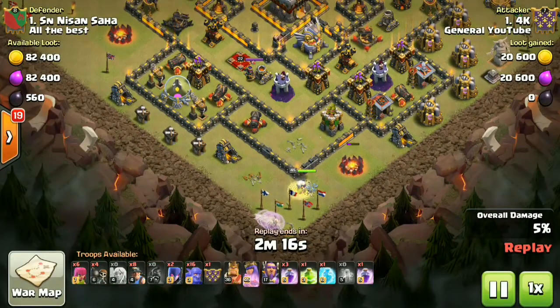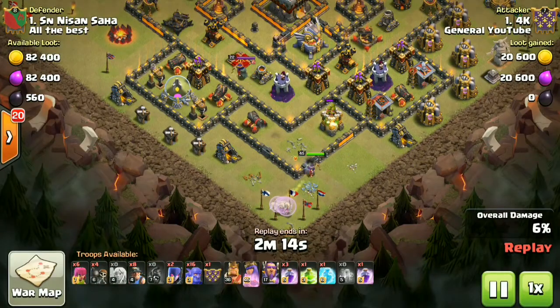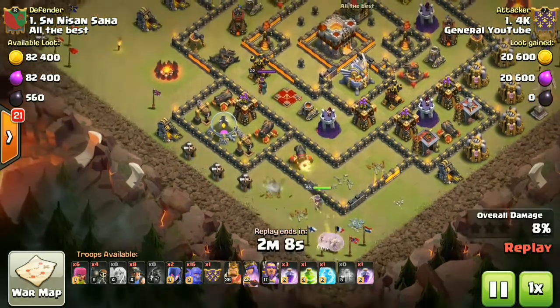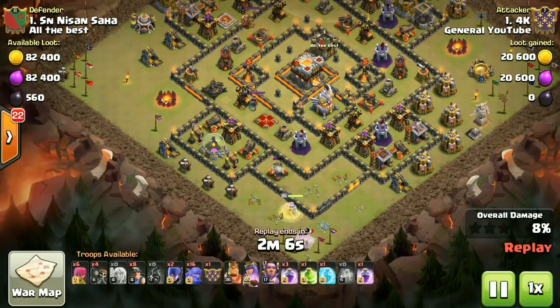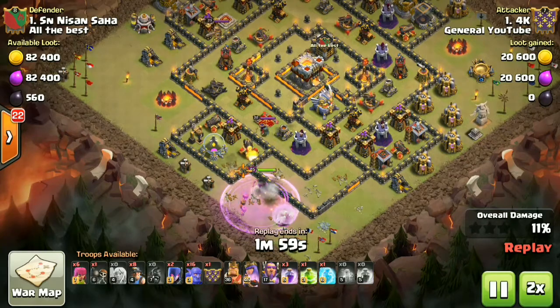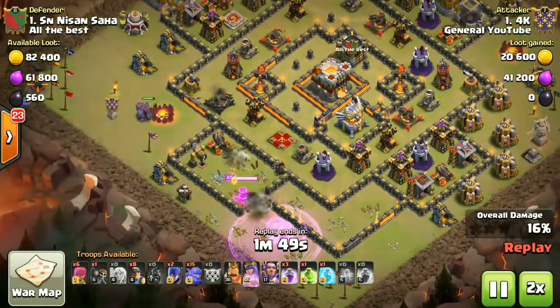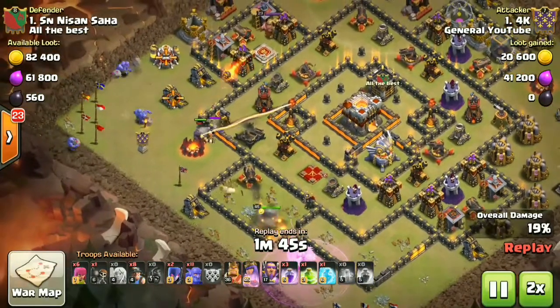Now let's see what the queen does to this base. She's getting great value from the maxed-out queen, dealing a lot of damage, but nothing else has been dropped so far in this raid. He wants to make sure that everything stays intact and his queen stays alive till the end.